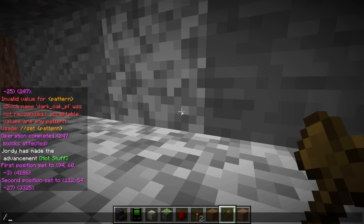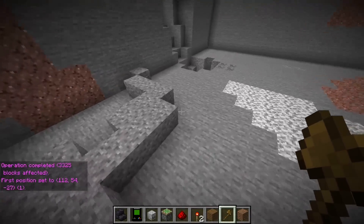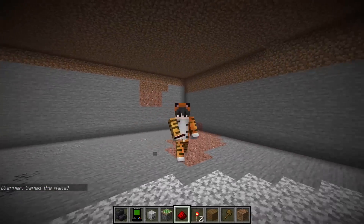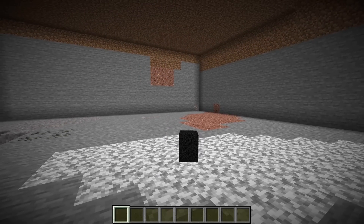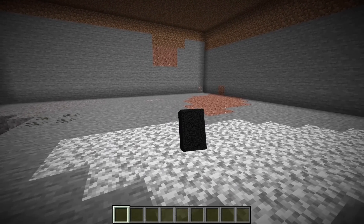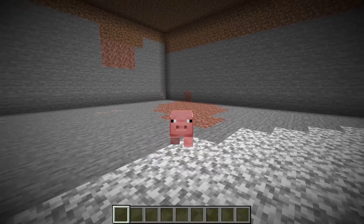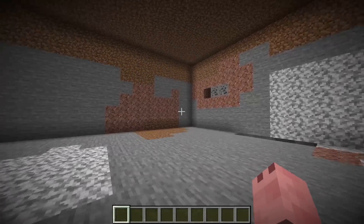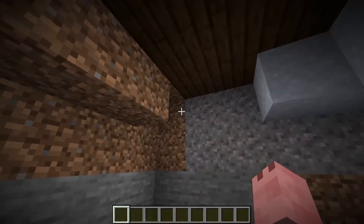To make the next level, I use the command slash set air to make a giant room for our next stage. But before I build the next stage, I want to mess with Jordy — I have the perfect plan. What I can do is morph myself into a super adorable pig, and if I do that, Jordy's totally going to let me into his base so I can easily mess with him. So let's head on over to Jordy's build.